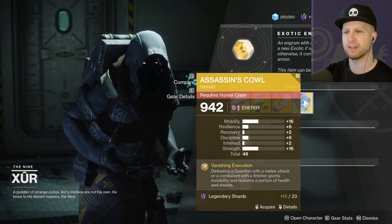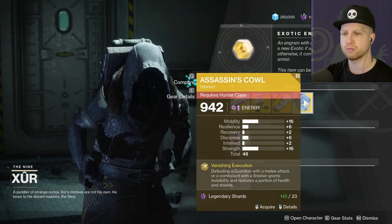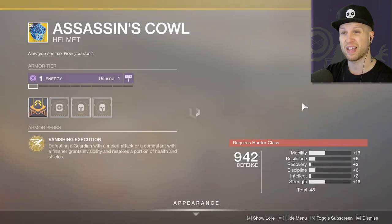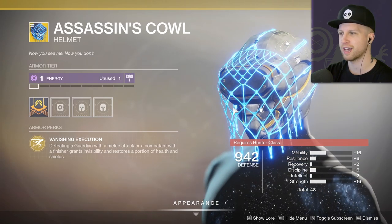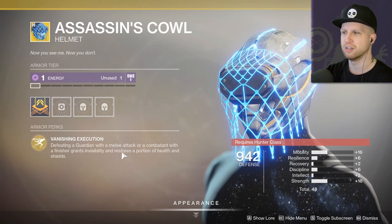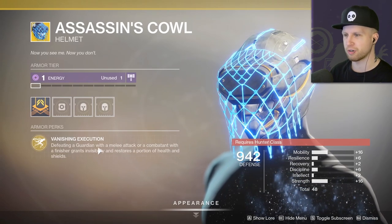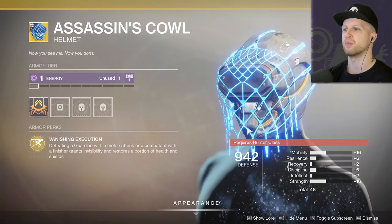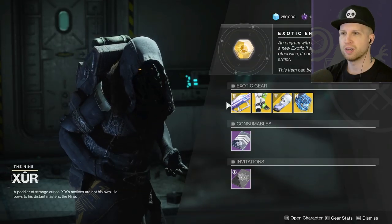And then for the Hunter, we've got an overly complex mask — defeating a Guardian with a melee attack or a Combatant with a Finisher grants invisibility and restores a portion of health and shields. I guess it's good for PvP? The fact that you have to kill a Guardian — it does say or a Combatant with a Finisher — so I'm wondering whether you only get the perk when you defeat a Guardian with your melee attack, and a Combatant can just be any type of enemy with a Finisher. Do you have to use a Finisher when fighting normal enemies in PvE?